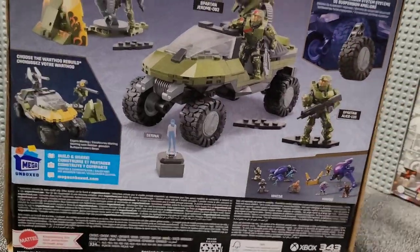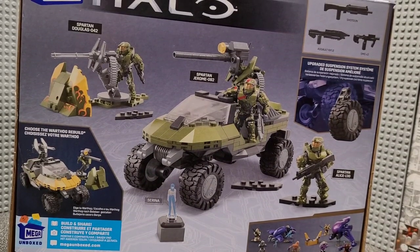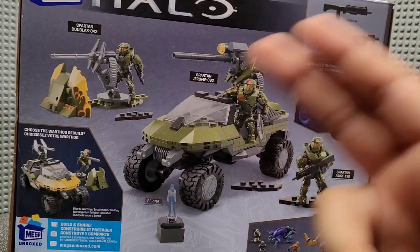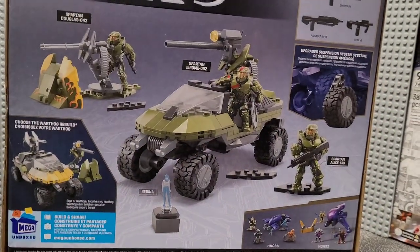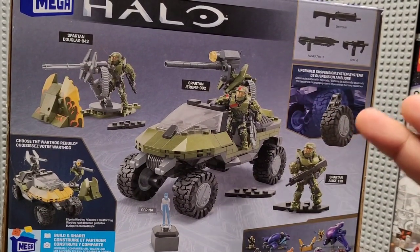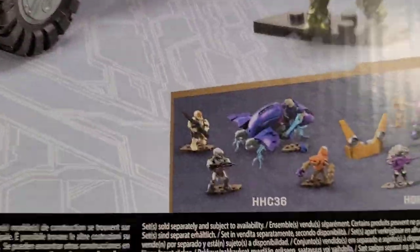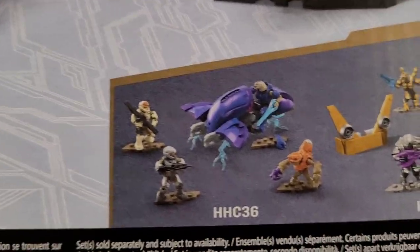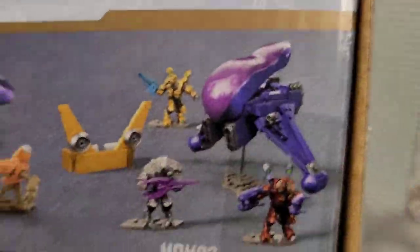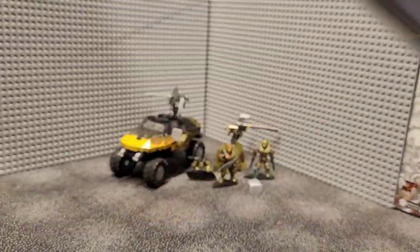Turning around the box, you'll see all the characters listed out: Jerome, Spartan Douglas, Spartan Alice, and the AI Serena. You can switch between the Goshog or the normal Warthog with the fire detailing. You'll see the three weapons — a shotgun, an assault rifle, and two SMGs — and the suspension system. The sets being promoted at the bottom are the Ghost of Requiem, which I've reviewed, and the Arbiter's Quest, which I unfortunately haven't been able to find yet. That kind of does it for the box.